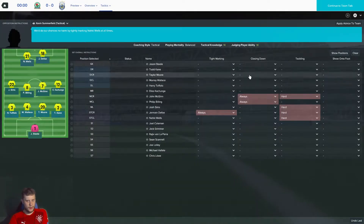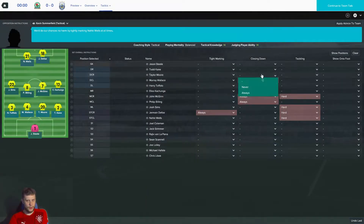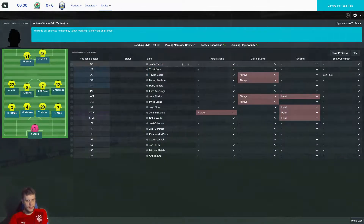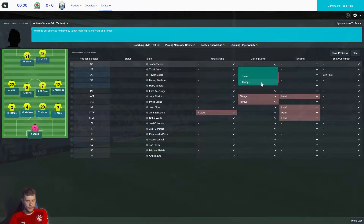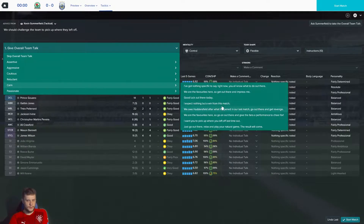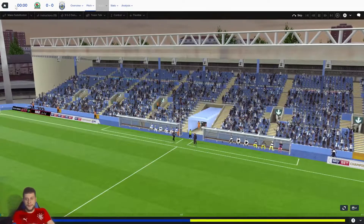Murray Wallace — close down at all times. Same with Taylor Moore, but put him onto his left foot. Todd Kane is right-footed, still fairly brave. Jason Steele — we'll close him down always and tackle hard. Let's go get revenge, lads.